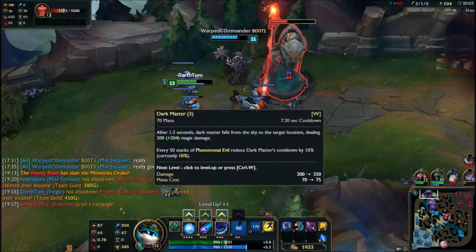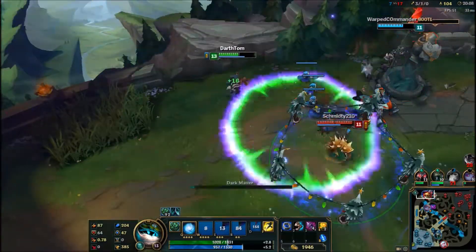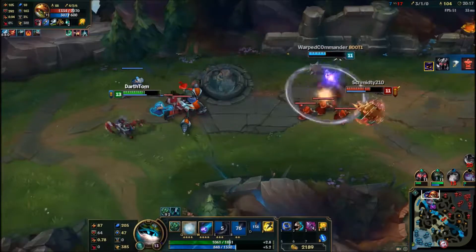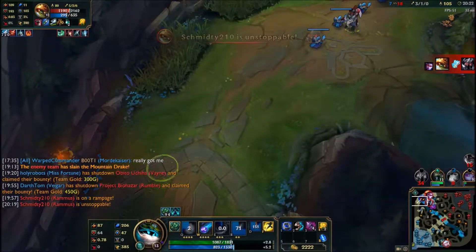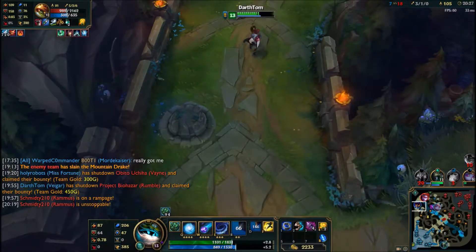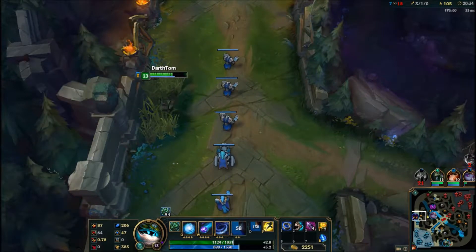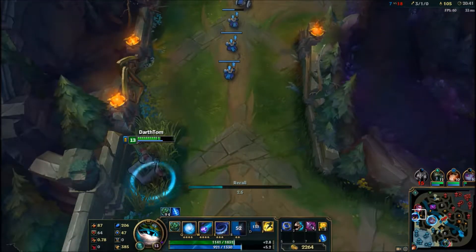Really, just use your ult against a low-health champ and chances are you'll get the kill. We get our first turret kill but Mordekaiser goes a little too deep against Vayne and Rammus, so I pull out — I really don't want to fight that, especially a Rammus who is pretty difficult to kill and a Vayne that's also very tough to kill.